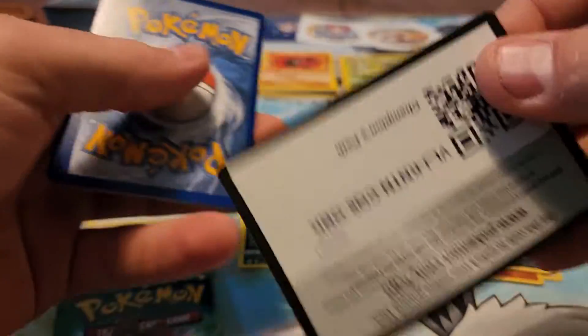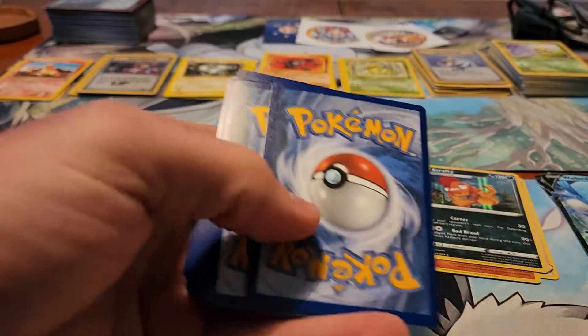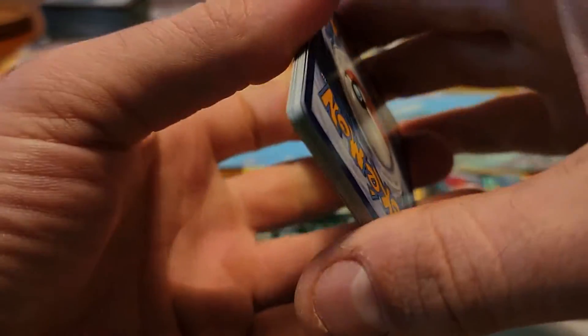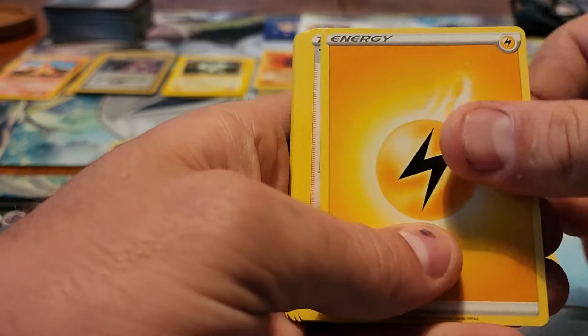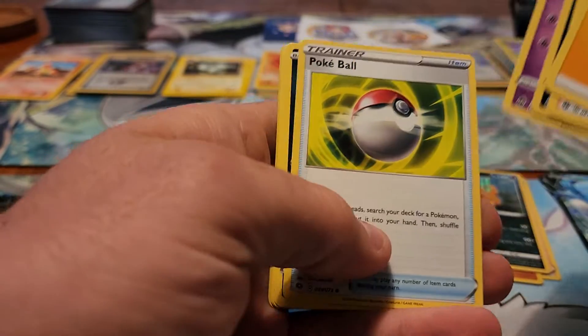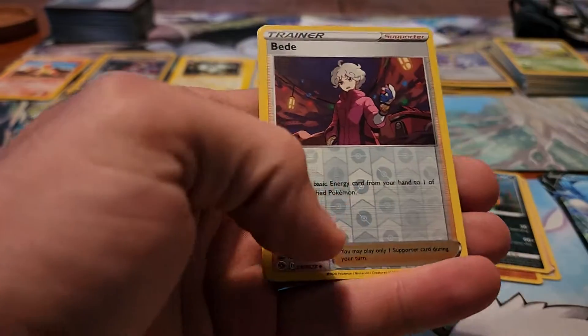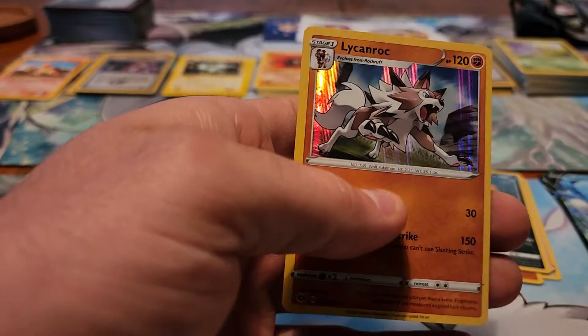Pack number three in this second box here. We've got Lightning Energy, Team Yell Grunt, Malamar, Hattrem, Poké Ball, Inkay, Vulpix, Potion, Ekans, Bead Reverse Holo, and Lycanroc.